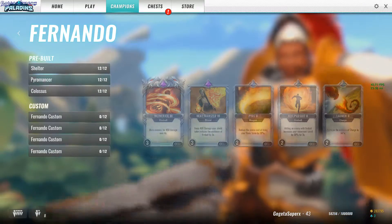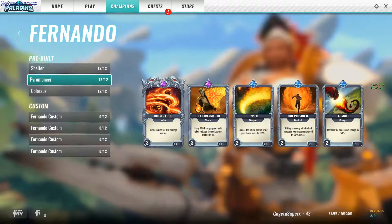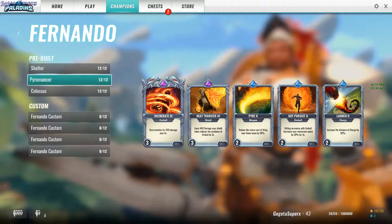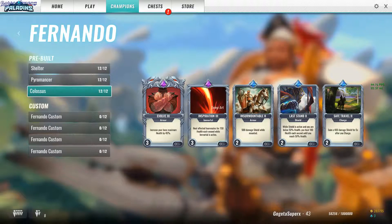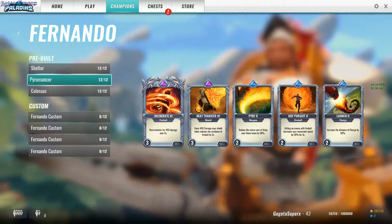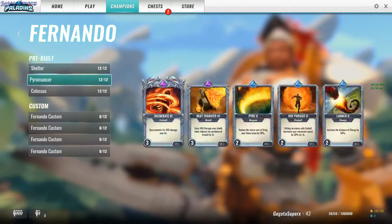Fernando — I like to use damage, Pyromancer. I like to deal damage, so definitely this one. Shelter and Colossus are for tanks, so no thank you. I mean, if you like playing tank then go for it.